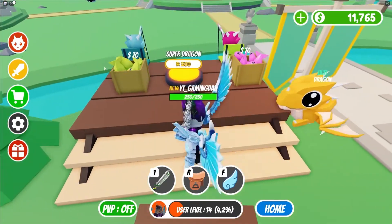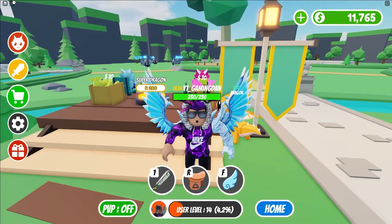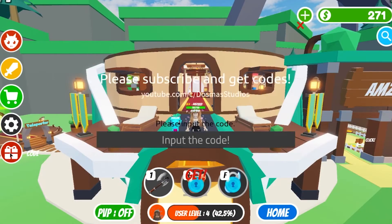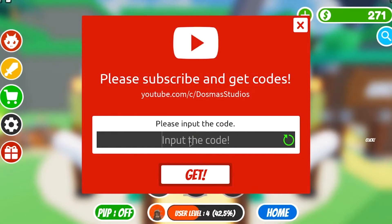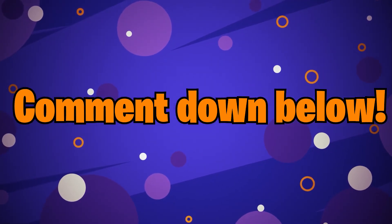It's easy to redeem codes for free rewards in My Dragon Tycoon. Just launch the game and press code on the left side of the screen. A new window will appear where you can enter each working code into the text box. Press GET to receive your free reward. What do you think about this dragon? Do you like it? Let us know in the comment section.